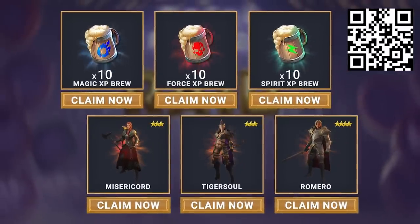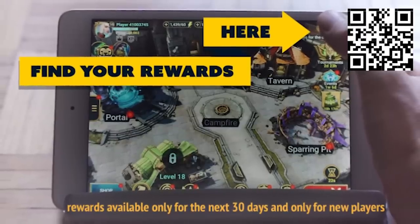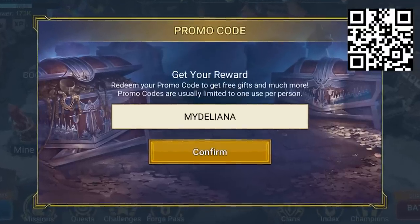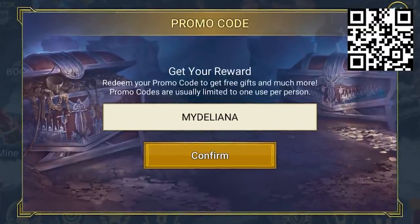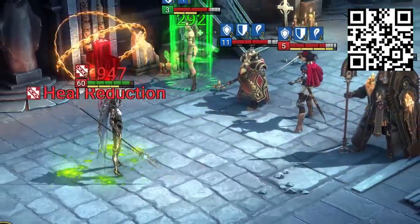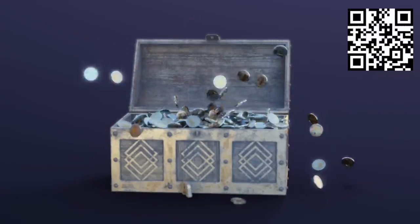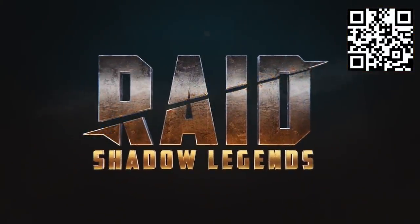Plus 10 magic XP brews, 10 force XP brews, and 10 spirit brews — that's a lot. They gave only one champion in the past, so don't miss your last chance to get such great rewards. All new players, once you're in game, just enter promo code MyDeliana to get your hands on everything. You'll get 50 XP brews to instantly get your legendary hero Deliana to max level 50, as well as tons of silver. Just click the link in the description and I'll see you in the game. Good luck.